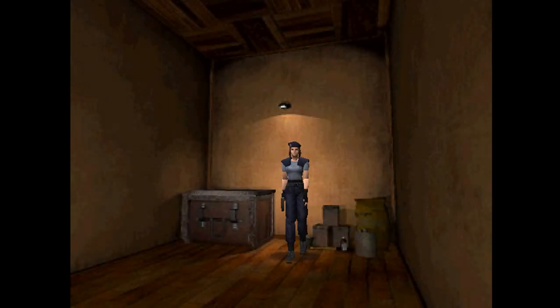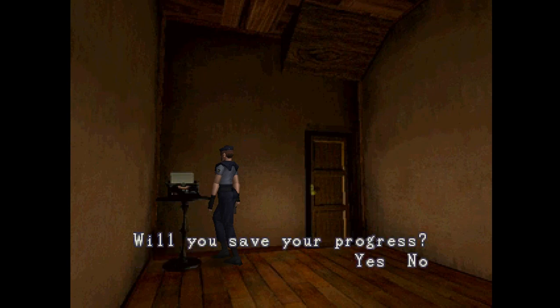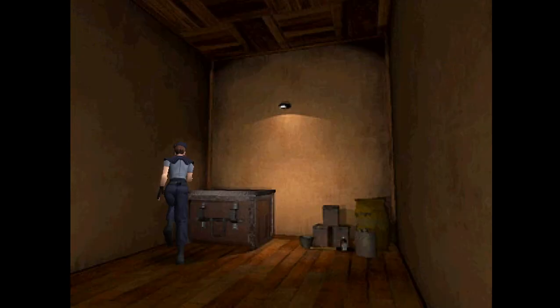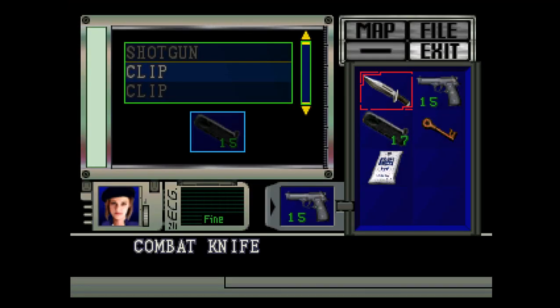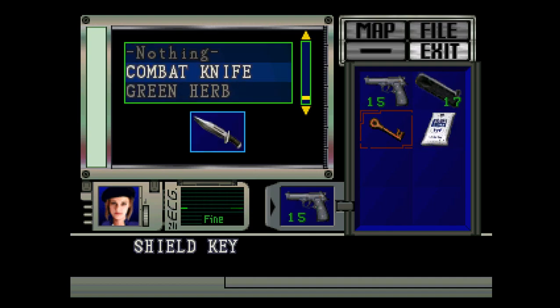We've got the chemical. I'll save my progress a little later — I'll play a little longer. Maybe after I use this, I'll save for the first time. Put the first aid spray away, hold on to the shield key.